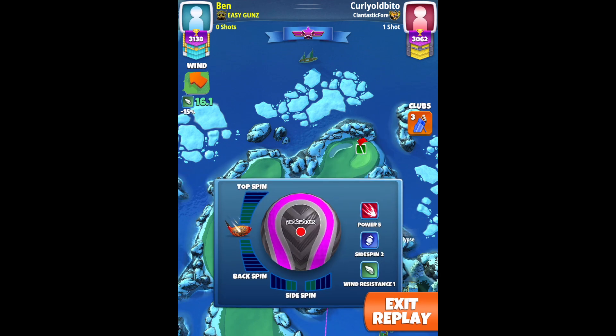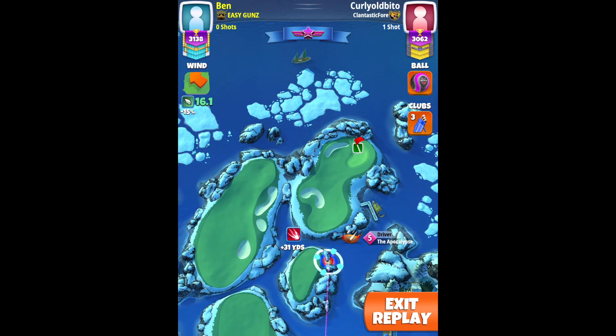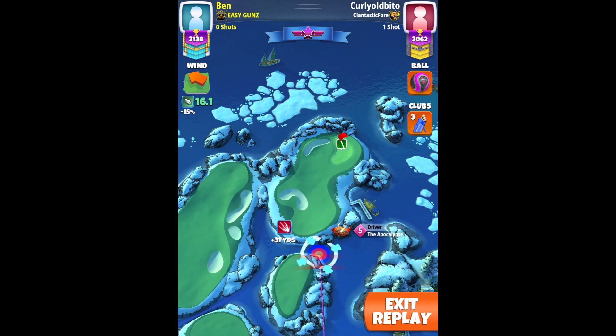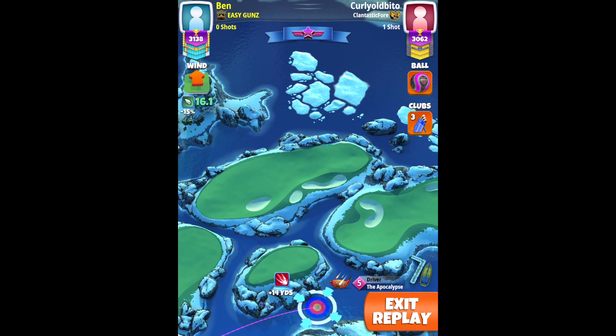Driver, 16.1 wind is very good. If you have less than 15, you may not bounce — you may not clear the rough. I had 14 with my main account, did not make it. I clipped the rough and rolled out and got a birdie for the eagle. However, you might want to switch to a wind 0 ball if you have a lower wind here.